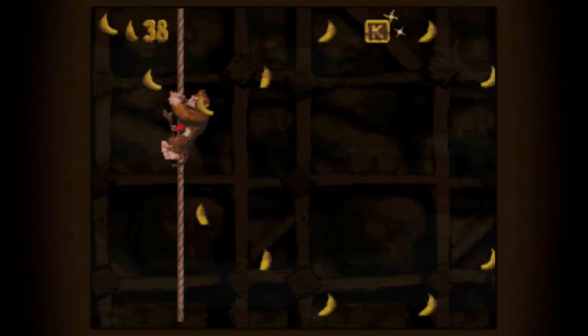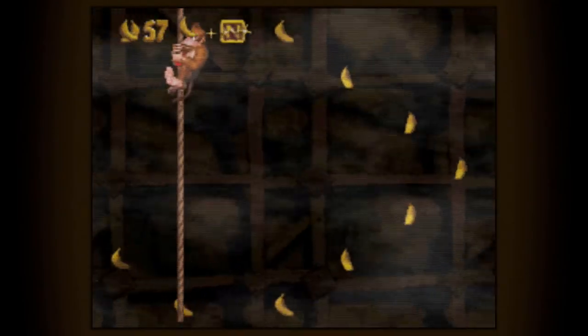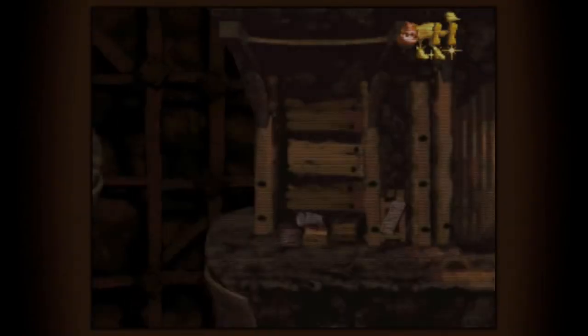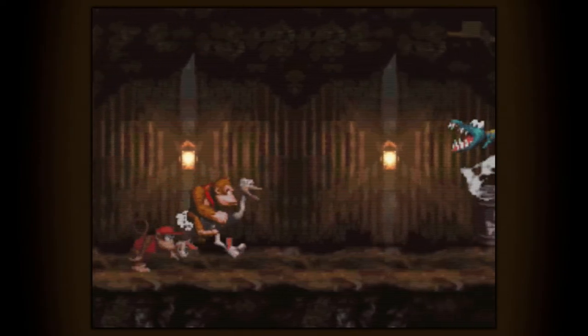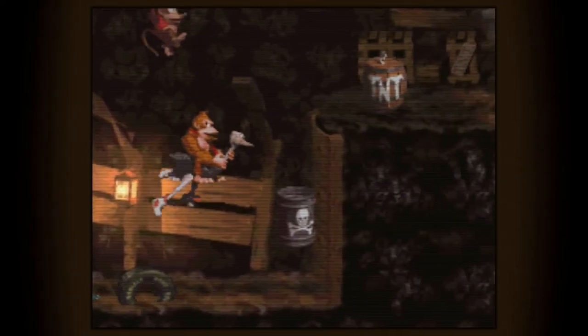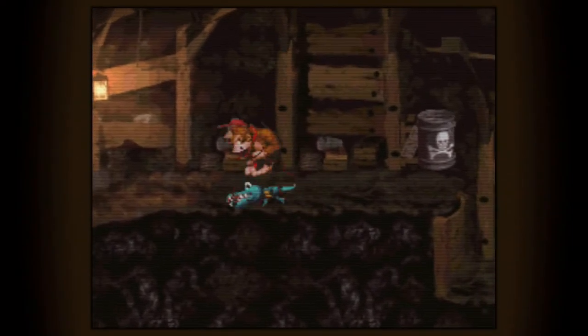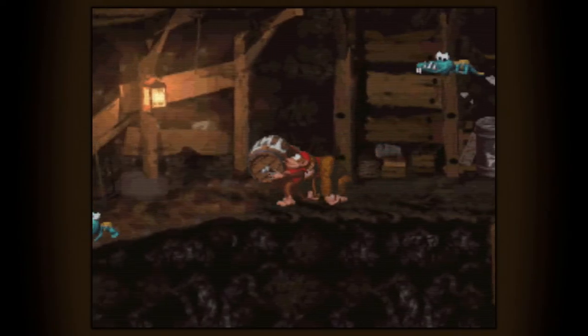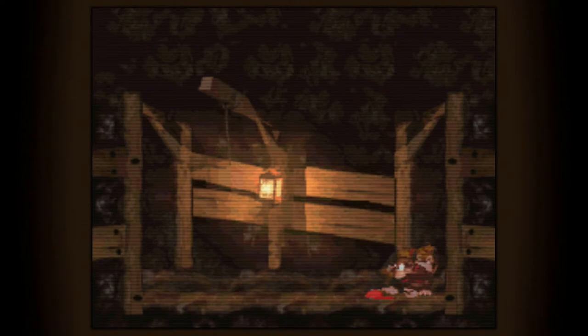We'll grab our first secret here in just a second. On this rope, climb all the way down to the bottom and there's your first secret. Then start at the top and figure-eight your way through — you'll get all the KONG letters in the one secret room and a decent amount of bananas. They give us Espresso but we're gonna ditch him in two seconds because you can't get the secret with him, which is a nice change of pace from World 3 where you couldn't get it without him.